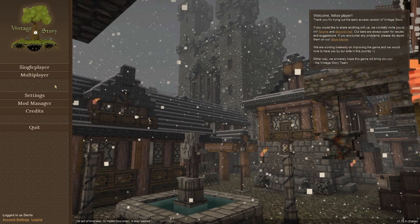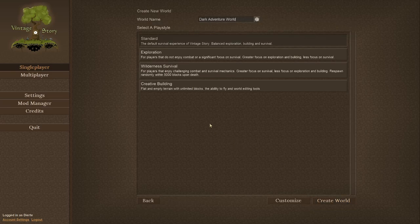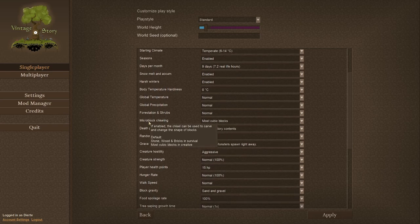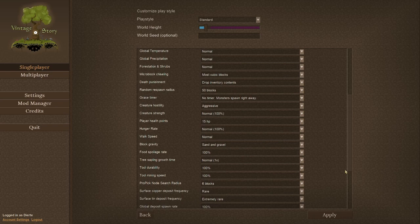Let's jump right into creating a new world. We're going to go with Standard Customize. Just a quick recap — I did everything normal, however I did enable micro block chiseling, which was the main one I wanted, and also the Propick node search radius. That's an advanced Propick feature — Propick is the prospecting pick, that's what that's all about. So we're going to apply those settings.